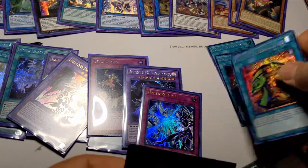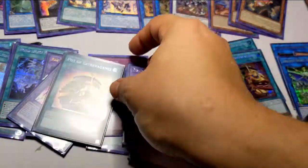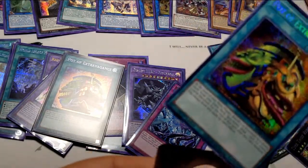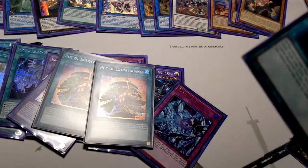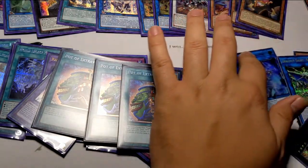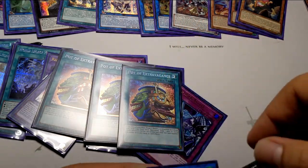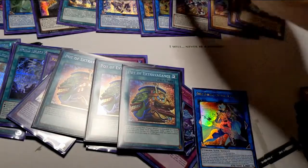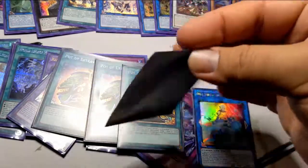These guys — I was hoping to get these guys. I'll put them in some eclipse sleeves. And finally, I'm going to sleeve up this Mech Knight Crusadia and I think I'm going to call it. He gets the one purple eclipse because he's worth it — I used to rock all my Frog decks with purple.